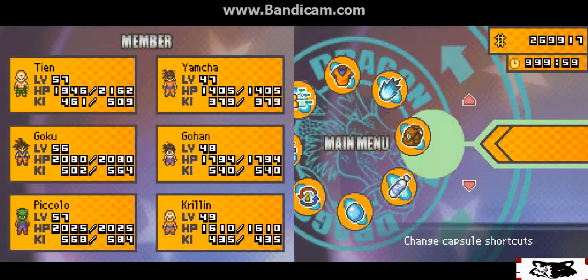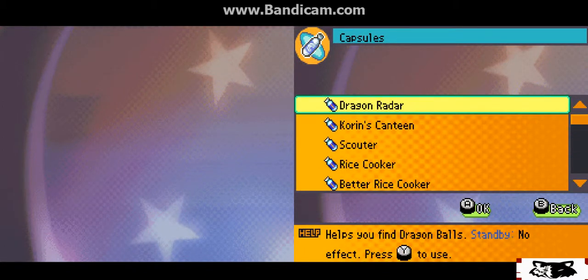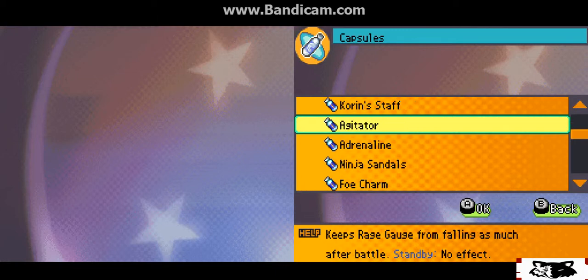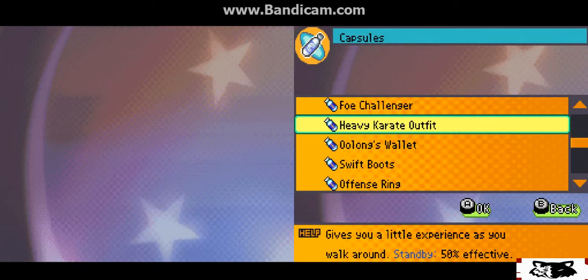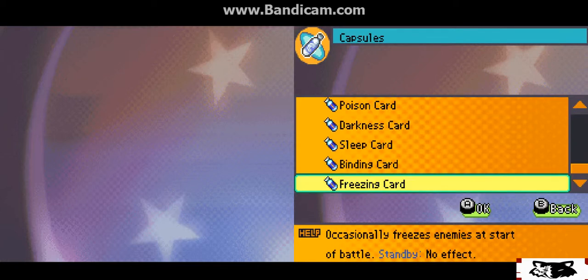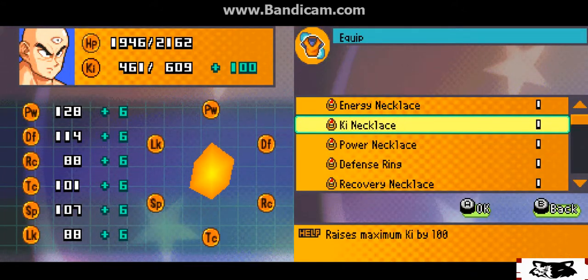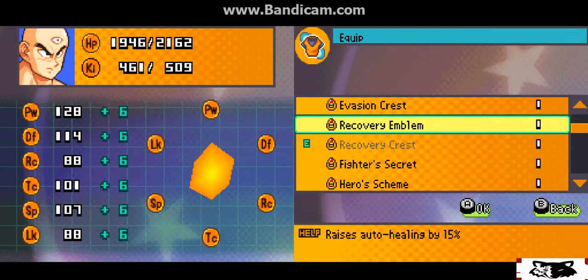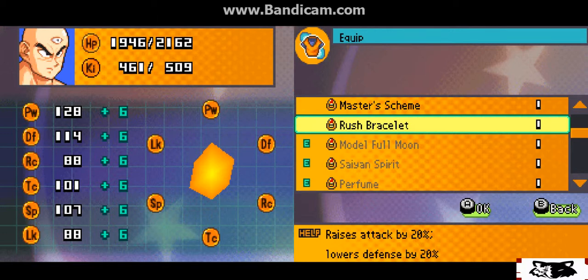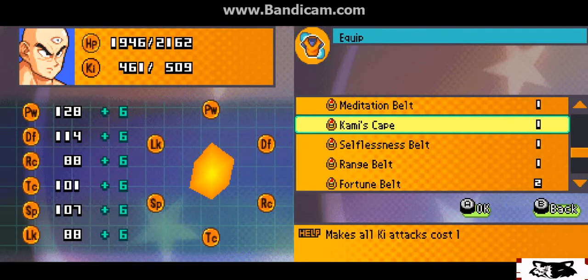Kami's Cape — what is that? I think it's in the equipment menu... there it is. It makes all Ki attacks cost one. Yes! That's awesome!